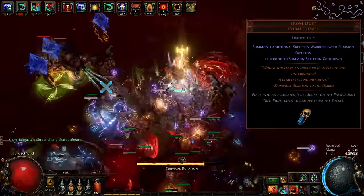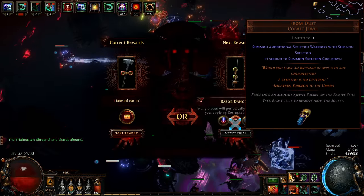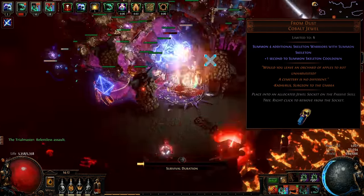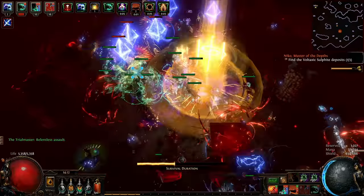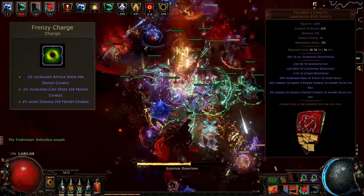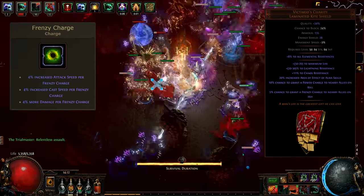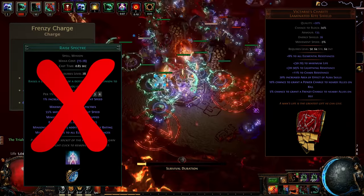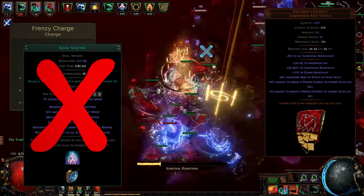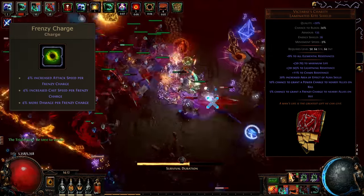Another important jewel on the build is From Dust unique jewel. This jewel allows the build to keep the number of skeletons up and works really well with the pace of the game in Ultimatums and generally. Another very important part of damage scaling is frenzy charges on minions via Victarios Charity unique shield. Since Grinding Gear Games nerfed utility spectres and the life pool of the Raised Spectre gem to the ground in 3.13, the only reasonable option to generate frenzy charges in the endgame is this unique shield, and it comes together very nicely with Iron Mass's nature.